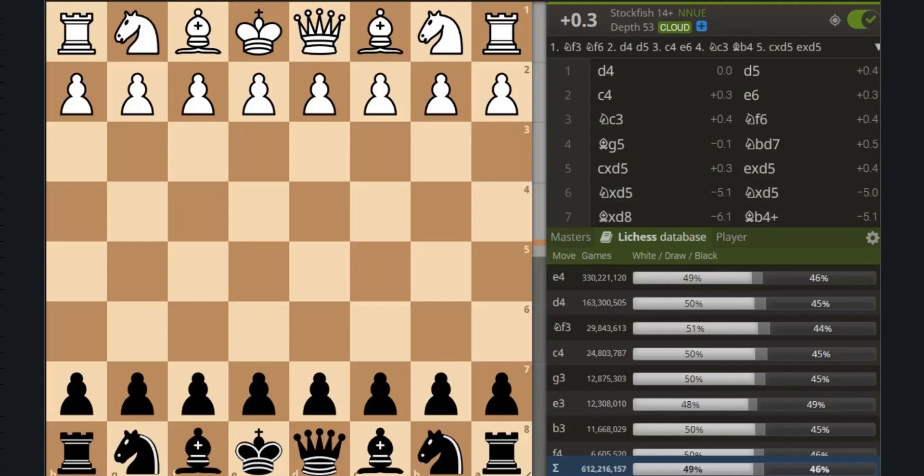Hello everyone. Today I am going to show you a relatively common trap that you can play with the black pieces against the Queen's Gambit, which is a very common opening used by beginners and top players alike.